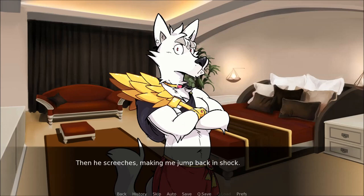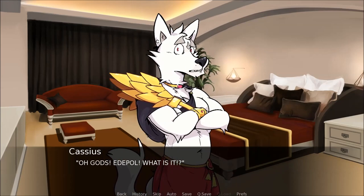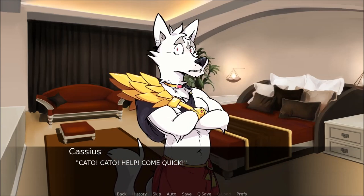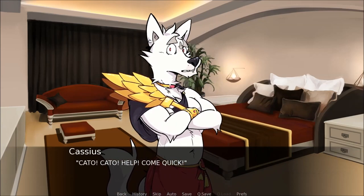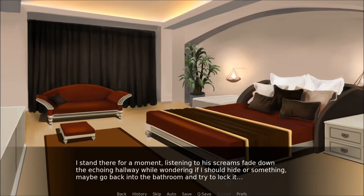Then he screeches, making me jump back in shock. What is it? The wolf dodges back and forth as if expecting me to try and run at him. Kato! Kato! Help! Come quick! Finally, Cassius's little dance of terror ends with him sprinting out of the room. I stand there for a moment and listen to his screams fade down the echoing hallway while wondering if I should hide or try to lock myself in the bathroom.